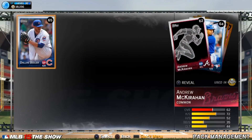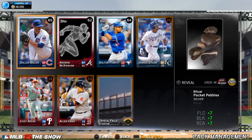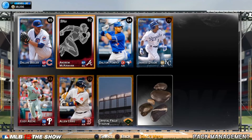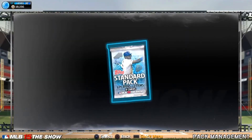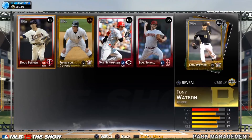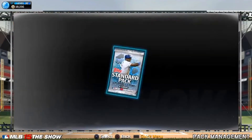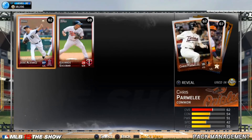Bryce Harper will more than make up what I spent on this. Dalton Pompeii and Gerard Dyson might be good to keep around because they could go up in value. That's what I like about this game — the player ratings increase over time. You can buy the cards kind of like on some other games, which is nice.